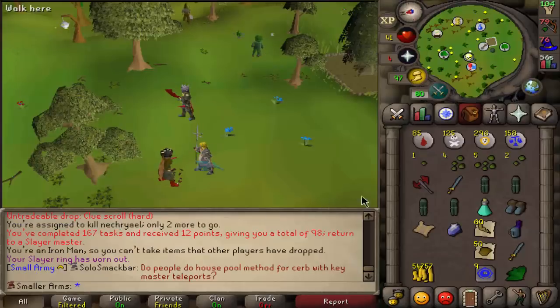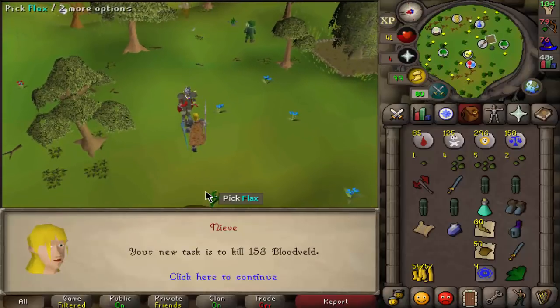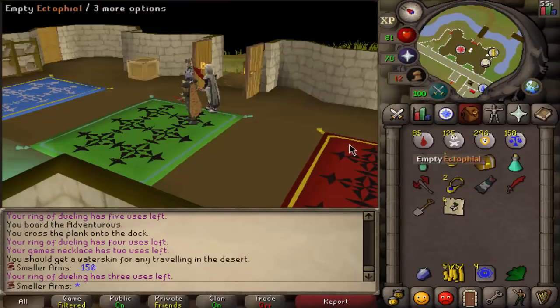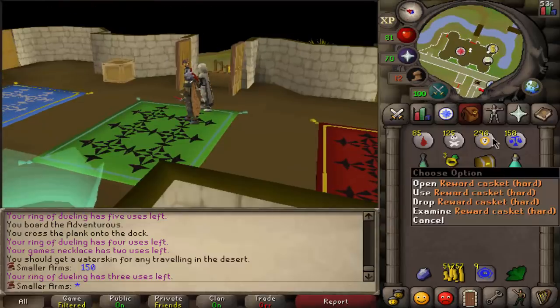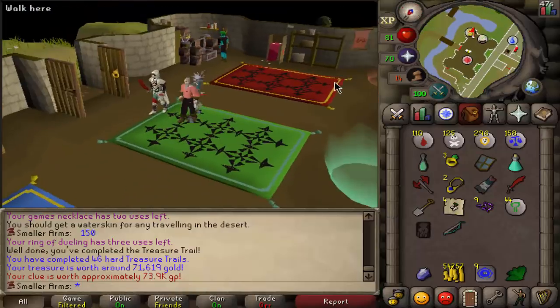We got a hard clue at the end of the task, so we're gonna do that. But first let's grab a new task — 153 bloodvelds. Let's resume back into this. We've got the hard casket — nothing good, it's very average.